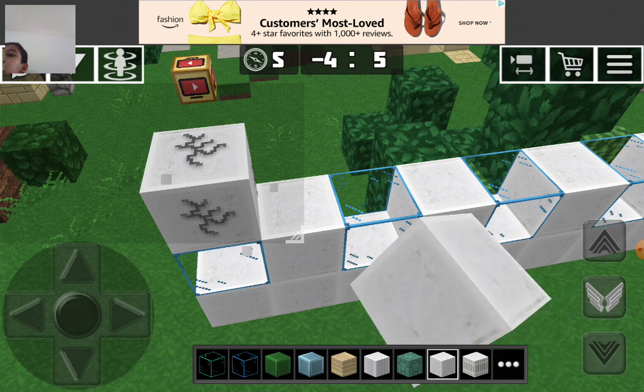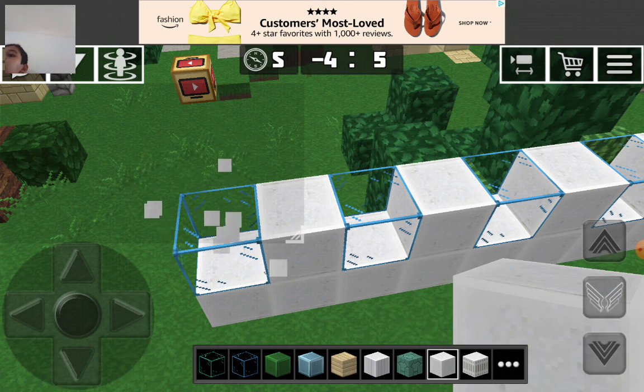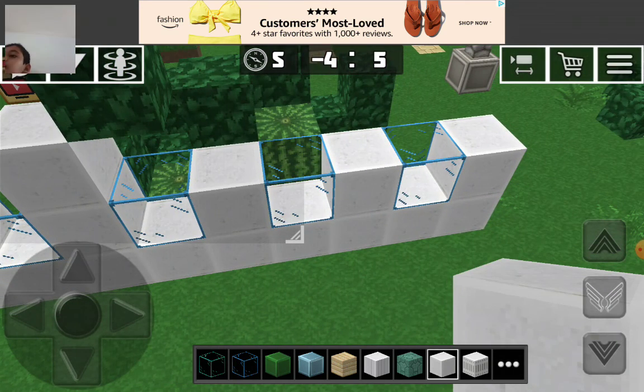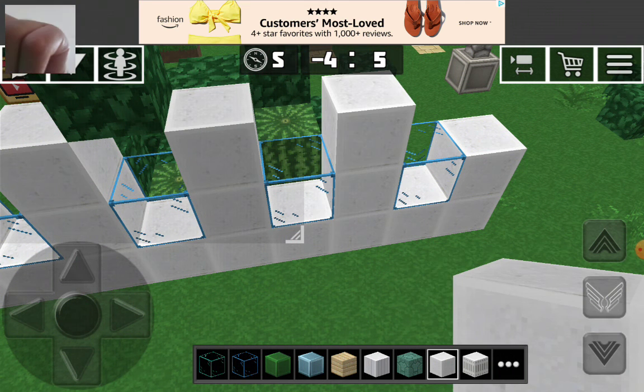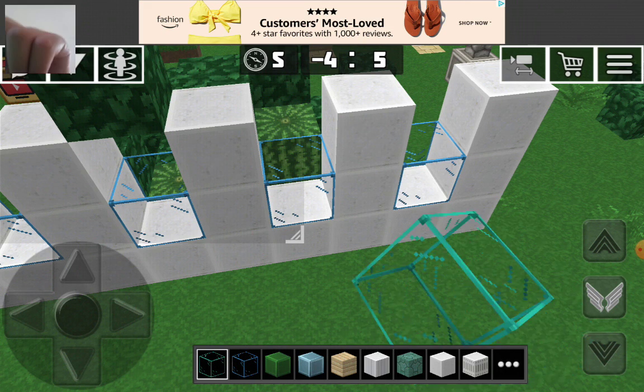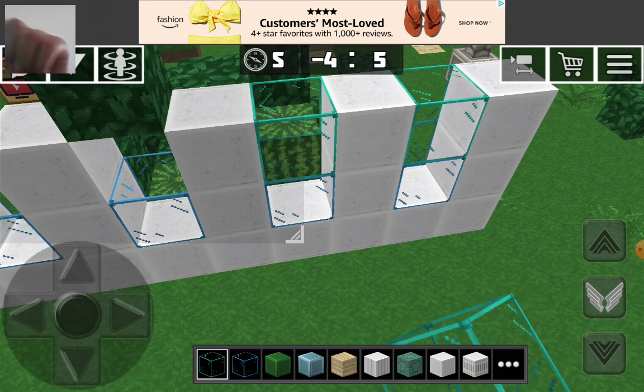I'm just gonna do like a giant front — like a giant window — and we will keep stacking these up with different color glass for the front and the middle of the house.